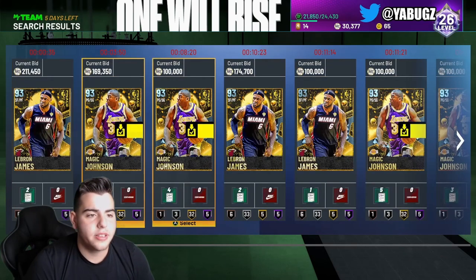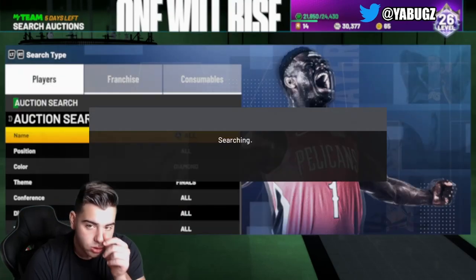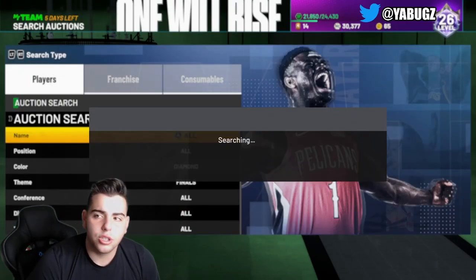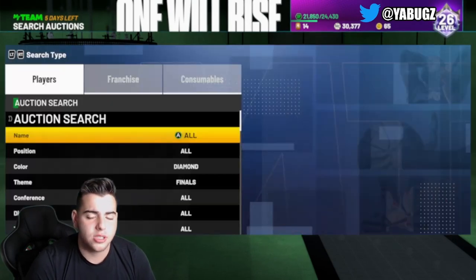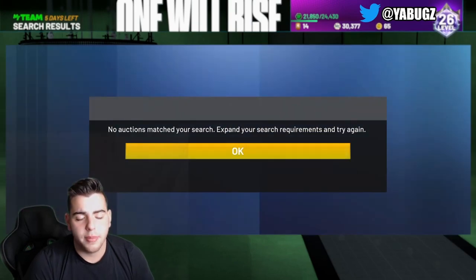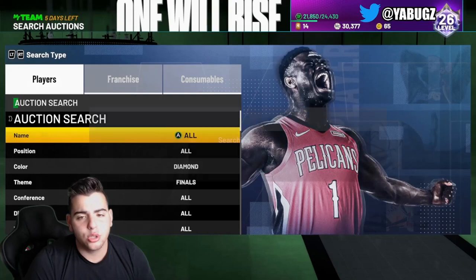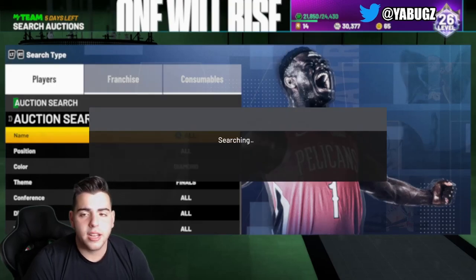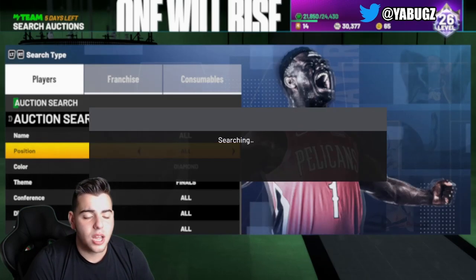Snipe filter number one is Diamond Finals Minimum Buyout. This snipe filter is absolutely insane. You do need at least $100,000 MT to work with it. If you get LeBron, you're going to make a minimum of $100,000. If you get Magic, you're going to make at least $50,000. If you snipe 10 per day, you're going to make a minimum of $500,000 MT. If you're one of those people who like to grind the auction house, this snipe filter to start off with is absolutely incredible.